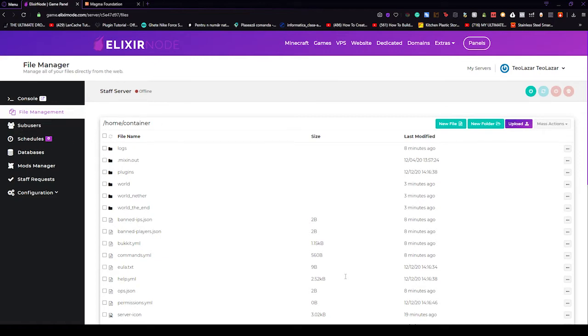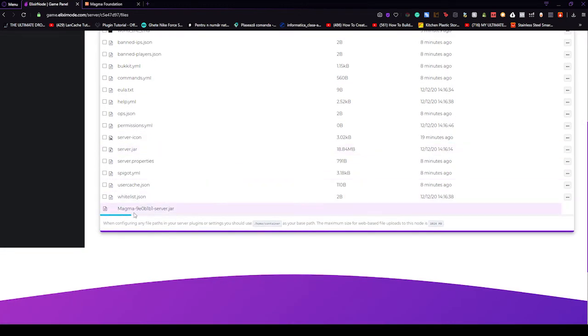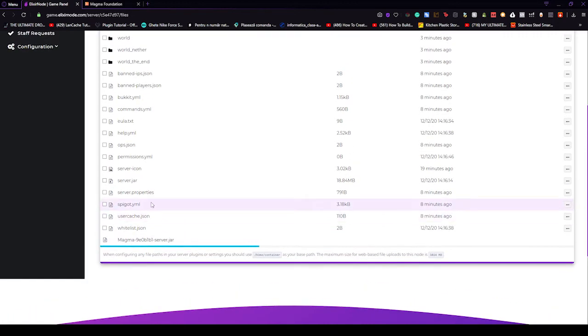Now press the upload button and select the file that you want to upload. Let's go to downloads and select the Magma file. Now that it's being uploaded you don't have to do anything, but after that copy the name and let's set it up as a custom jar for the server to run on.